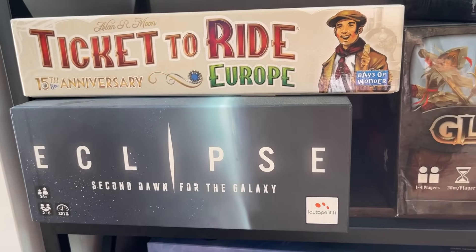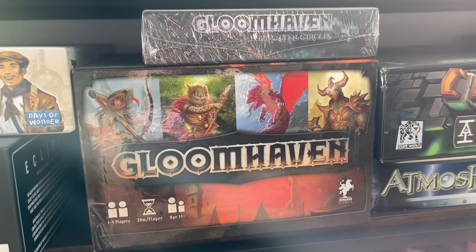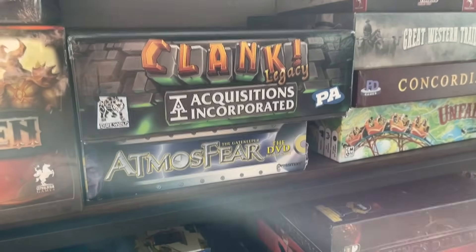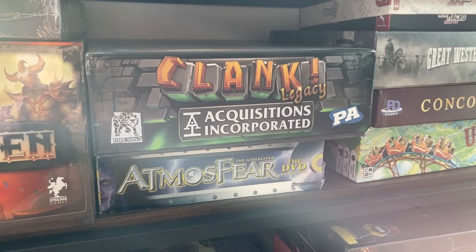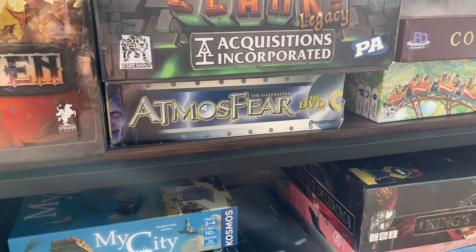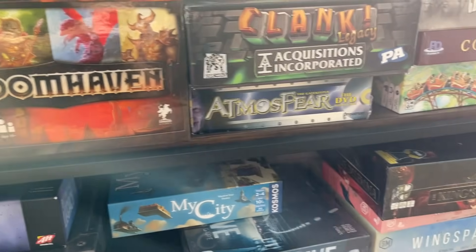Ticket to Ride Europe — the box is way too big, that's why it's over here. Eclipse, same reason. I have Gloomhaven here — I gotta restart it honestly, but a friend has a copy so we'll probably play his when we get to it. Frosthaven is not on this shelf but I have that as well. This is also a Gloomhaven expansion. Clank Legacy is a great game — I keep it for sentimental reasons since you can technically play the completed board again. Atmospheres is a really silly DVD game a friend got me as a joke — sentimental. A lot of choices here are either because they're too big or for sentimental reasons.